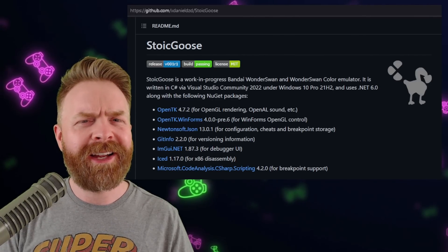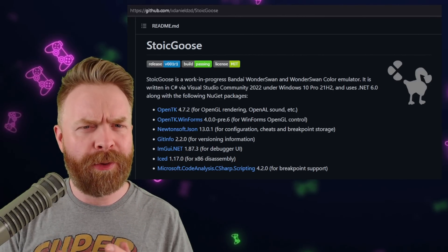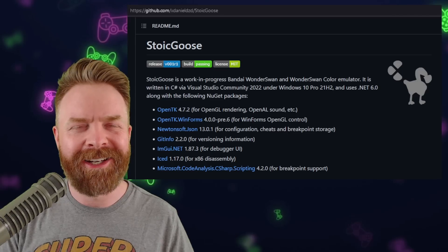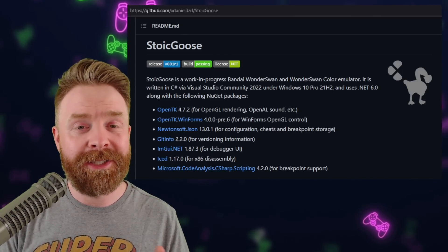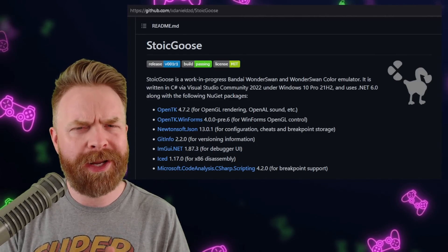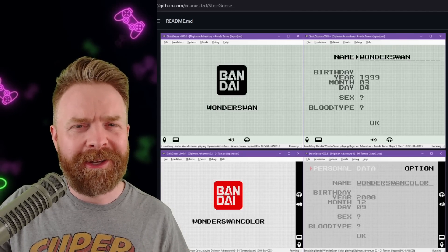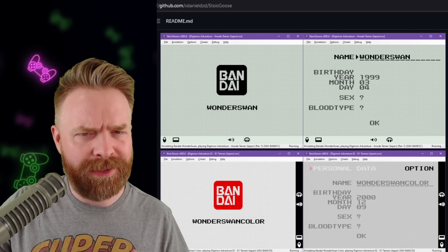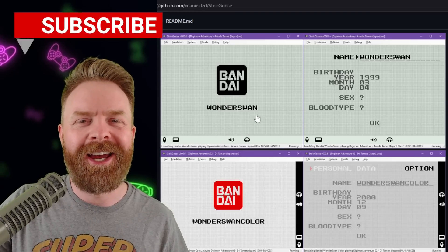Last up, we're talking about a brand new emulator for the Wonderswan called Stoic Goose — I absolutely love that name. This emulator is new and available on PC, and if you're a fan of the Wonderswan, you might want to check this one out. Stoic Goose is still pretty early on in development, so if you download this and have a few bugs or issues, don't worry about it too much just yet.